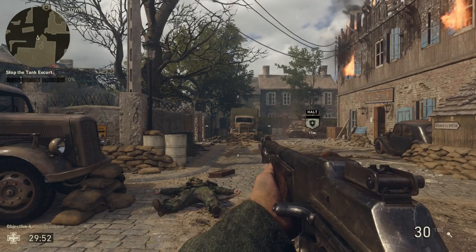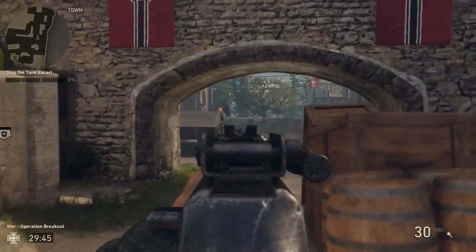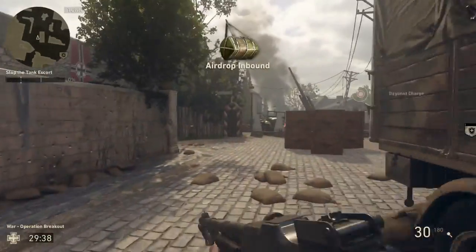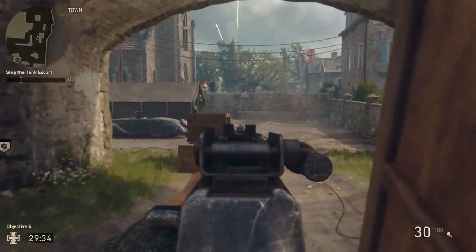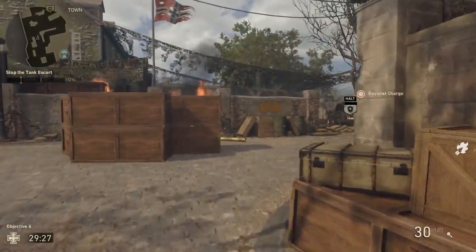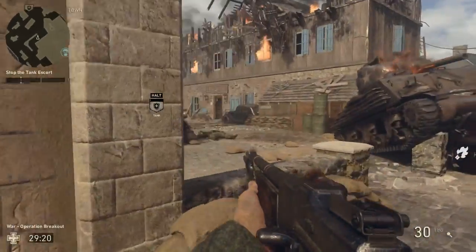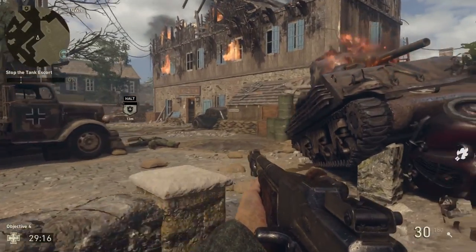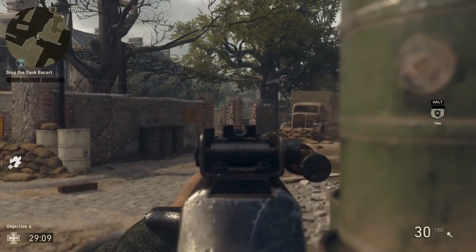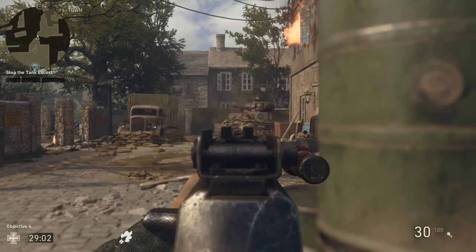If the enemy team manages to destroy the ammo dump, you're going to have to prevent them from escorting this tank to your flak gun, which is all the way over here behind this wall beside this church. I'm going to split this objective into two parts: before the team escorts the tank past these sandbags, and after. In the first part, use your grenades and the same classes as before — either an SMG or a rifle. My favorite spot here is behind these barrels, where you have a clear shot of the tank, but be prepared — you cannot rebuild these walls so be ready to die a lot.